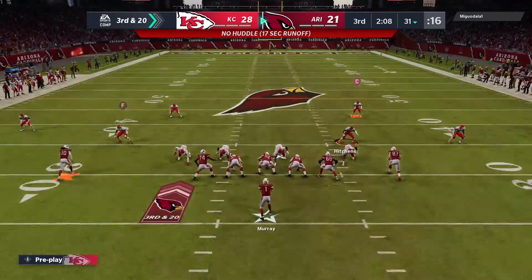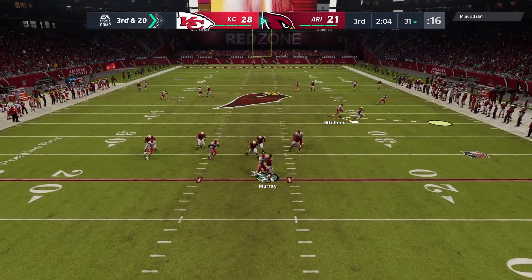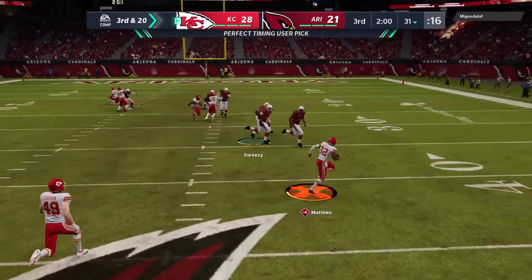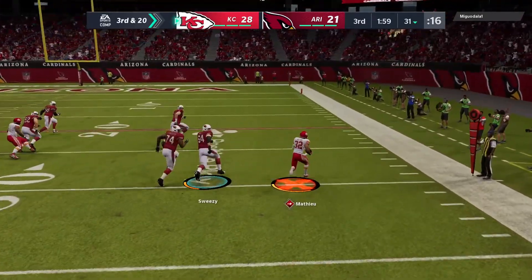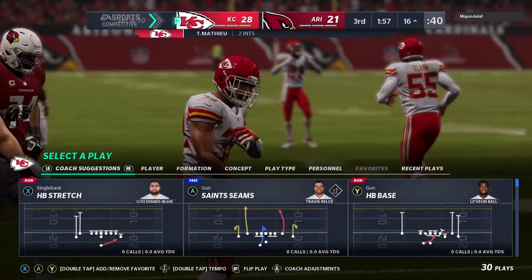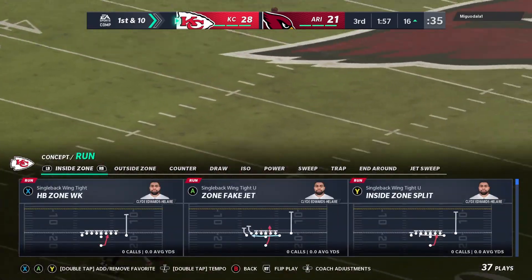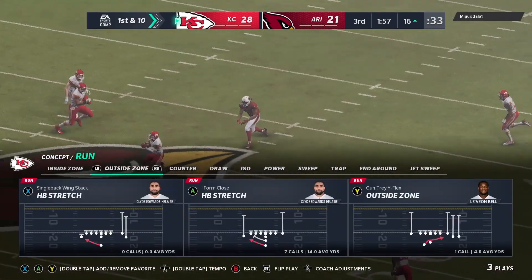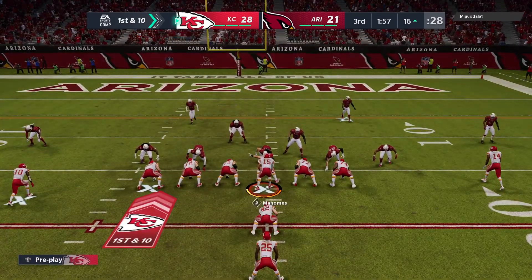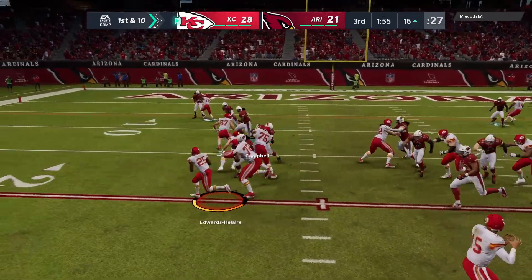That last sack puts Murray and the Cards in a tough spot — third and long. Looking for Fitzgerald and it's intercepted — picked up by the Honey Badger, Tyron Matthews. So an opening drive interception to begin the second half. Just think about the time you spend in the locker room going over what you expected to do — not the way they saw it, not the way they drew it up. You can't edit this; there's no rewrite here. This is live, and now they've got to find a way out of this hole.